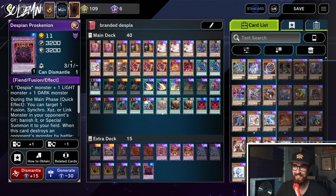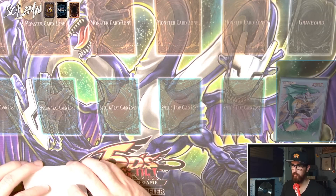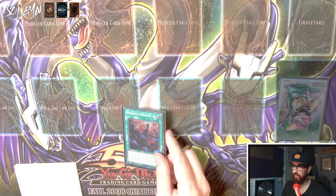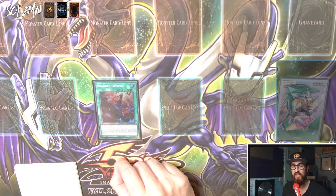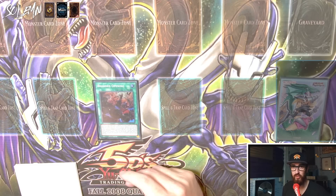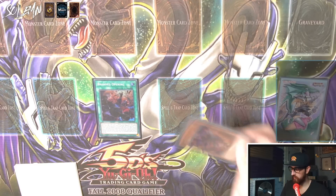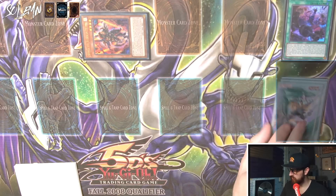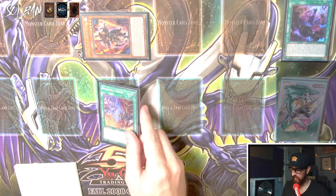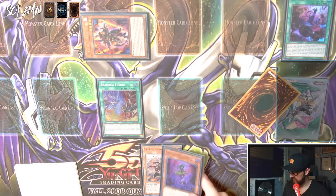Now let's go over the combo using my physical TCG cards. First card: Branded Opening. You're going to activate it in the draw phase — this way you cannot get Effect Veilered or Drawled, playing around some hand traps already. You're going to activate Branded Opening discarding something random from hand, then special summon Aluber. Aluber's effect activates and adds us a Branded Fusion. We then activate Branded Fusion, which is going to send two things from deck to graveyard: a Fallen of Albaz and a Despian Tragedy. Then we go into Lubellion.